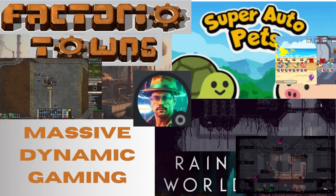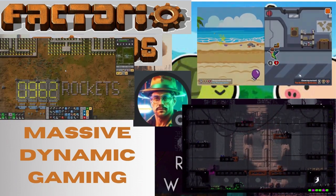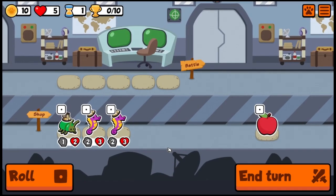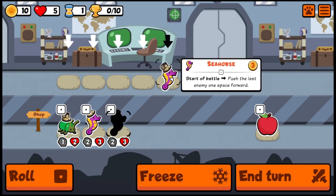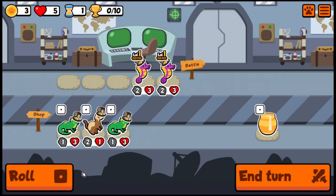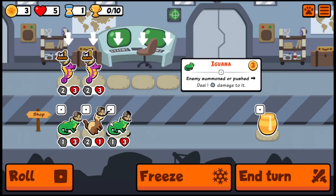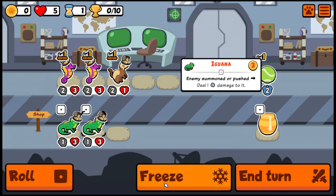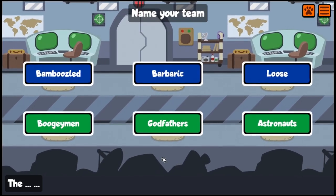Welcome back to Super Auto Pets Weekly — it's Monday morning so we're jumping right in. We've got a new weekly and we can see the seahorse. We'll take a couple of seahorses and the iguana, though we're going to take the ferret instead and hold onto the iguana. We kind of like the iguana-seahorse combination, but we're going to take the tennis ball here and grab the iguana next round.